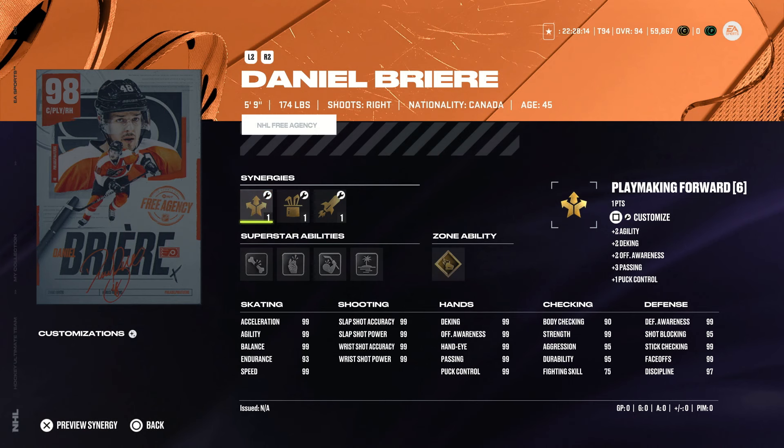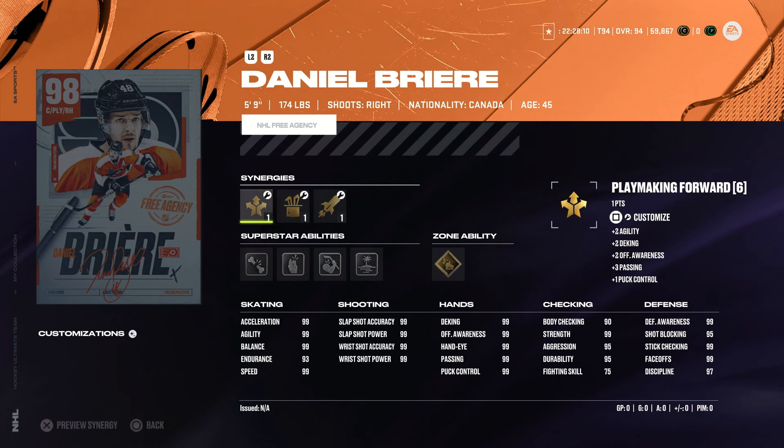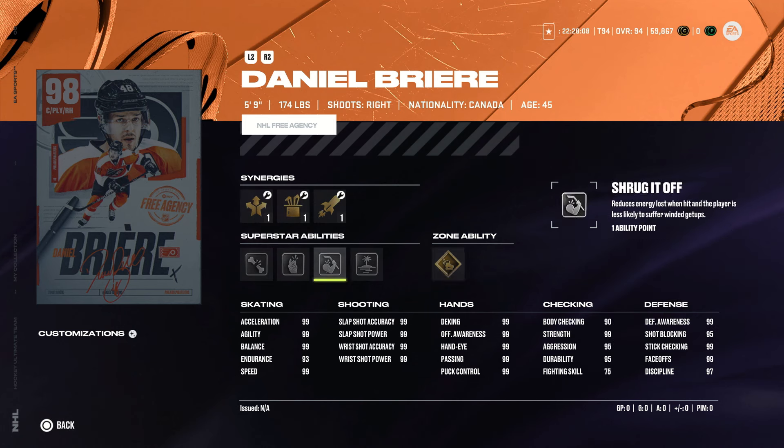Next up is Danny Breer, a 5'9" forward — it's a small MSP week apparently. He has gold wheels, silver all alone, shrug it off, make it snappy, and ankle breaker, with 99 in all of the offensive stats.